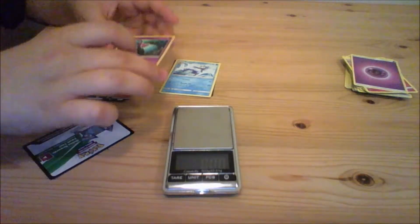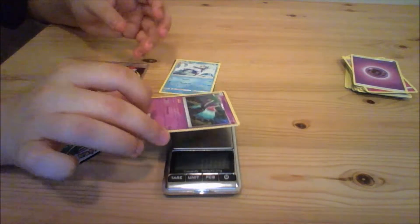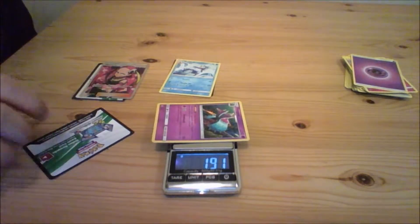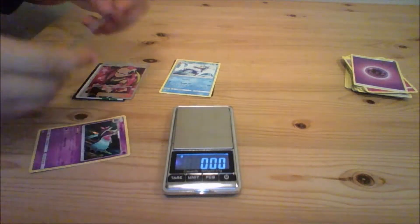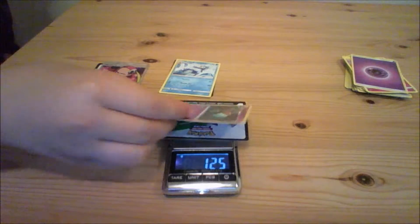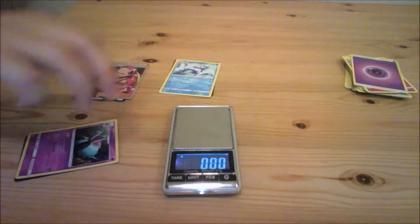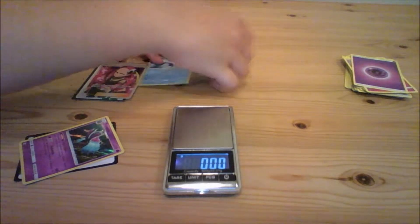We're going to take the holo first. The reason I think they've done the holo bleed is for this exact reason — they wanted to fill the whole space with a holo, not just the surface. If we weigh that it's 1.91, and then the code card is 1.24. So if we add those two together it's 3.15, and just to double-check we'll weigh them both at the same time — yeah, 3.15.